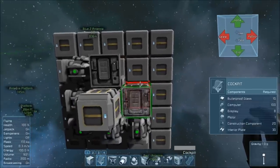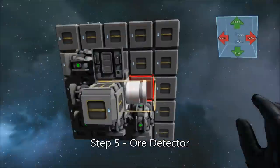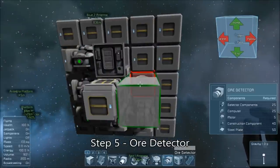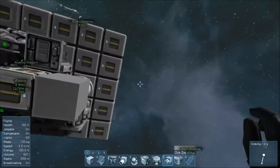Naturally, you're also going to need an ore detector. While it technically doesn't really matter where you put it or which way you face it, I like to put it towards the front, because that way its radius of detection extends as far forward of my cockpit as possible.